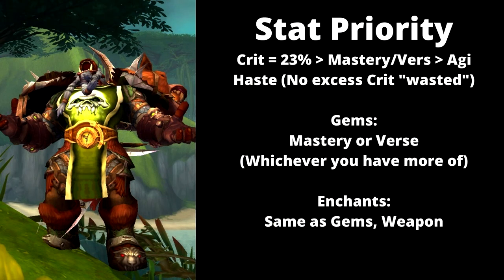For stat priorities on the Unerring Vision build, keep your crit at approximately 22 to 24% — that way you won't have excess crit once those Unerring Visions fully stack up. Then run either Mastery or Versatility, whichever is on your gear. Then Agility, then Haste, and then no excess crit since going over 100% crit during True Shot windows wastes stats. For gems and enchants, use either Mastery or Versatility — they sim pretty much the same. Mastery increases your range, while Versatility also lowers damage taken. Your weapon gets either Masterful or Versatile Navigation.